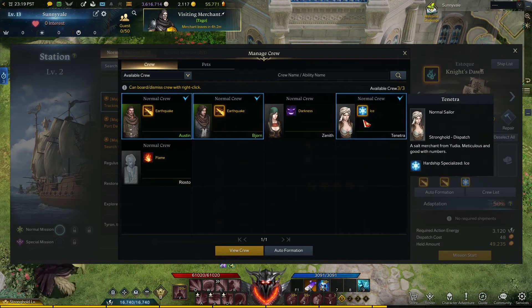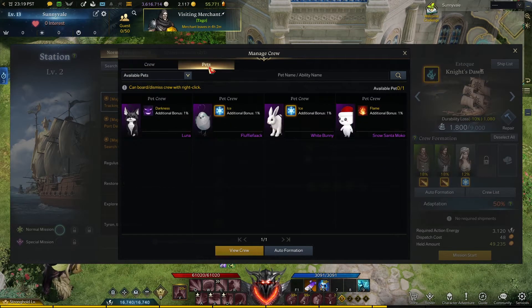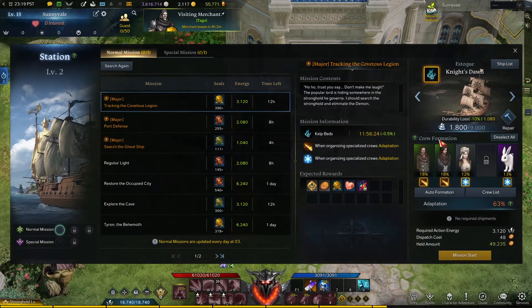The type of seal you will get as a reward depends on the mission you pick. You will be able to see the type of seal you will get from that mission to the right of the name of the mission, so you will always know what to expect from each mission.